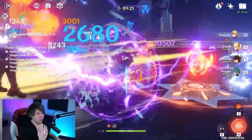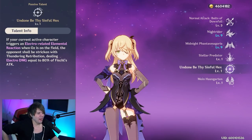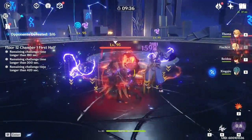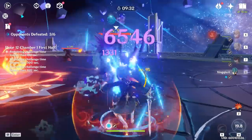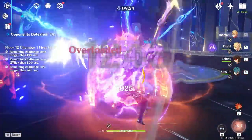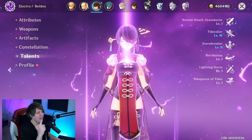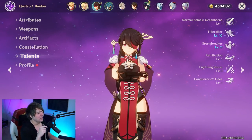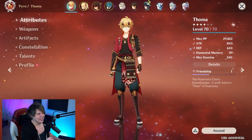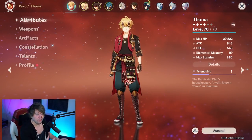Fischl is an old but very powerful character. Her ascension passive, Undone Be Thy Sinful Hex, is why this team rocks: when an electro-related elemental reaction is triggered with Oz on the field, you deal bonus damage - which is why you see all those purple lightning numbers flying everywhere in damage showcases. Beidou is also fantastic but not strictly required. The core is Thoma, Fischl, and Xingqiu. If you have an anemo character like Sucrose, Venti, or Kazuha, they can replace Beidou for strong elemental presence. Thoma will give you big shields even at level 70 talent level 5, good enough for Abyss Floor 12.